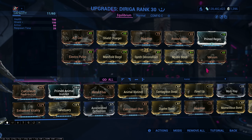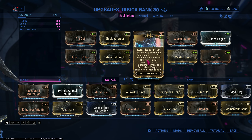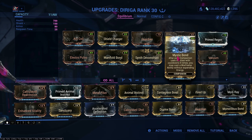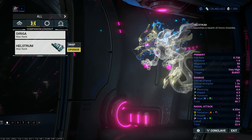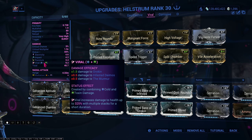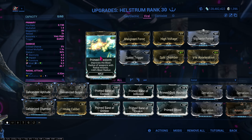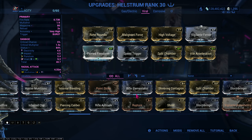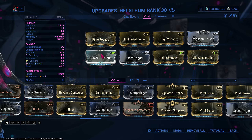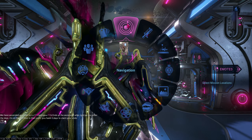Here are the mods for the Darga. You can copy the build if you want, but the most important ones are Synth Deconstruct and Mystic Bond. Mystic Bond gives me one free ability cast, and Synth Deconstruct gives me health orbs for Equilibrium. Here's the Hellstorm build — Viral and Electricity, nothing special, very simple. Prime Firestorm is here for AOE range, but you don't really need it. You can also use Vigilante Armaments if you want.